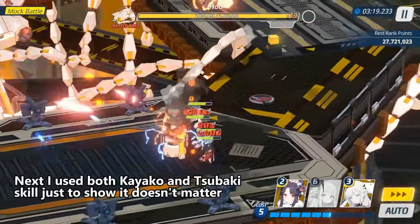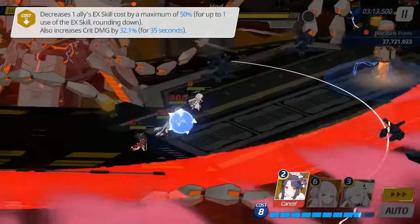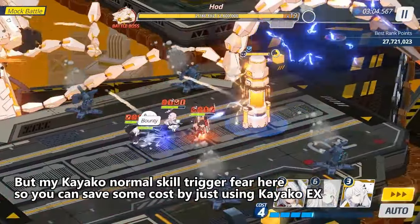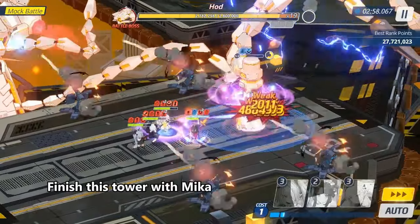Next I used both Kayako and Tsuboki's skills just to show it doesn't matter, but my Kayako normal skill triggered fear here. So you can save some cost by just using Kayako X. Finish this tower with Mika.